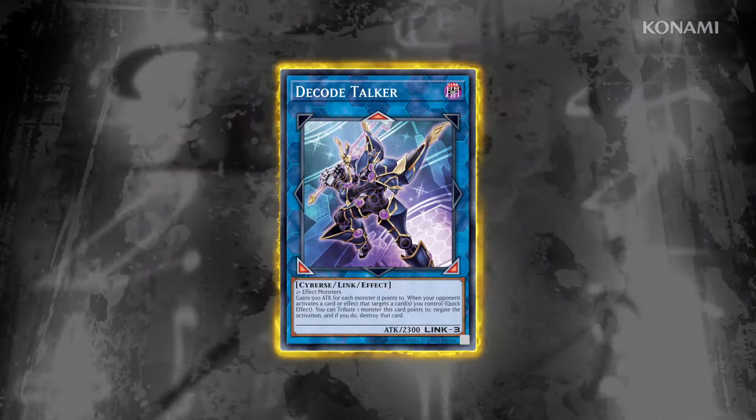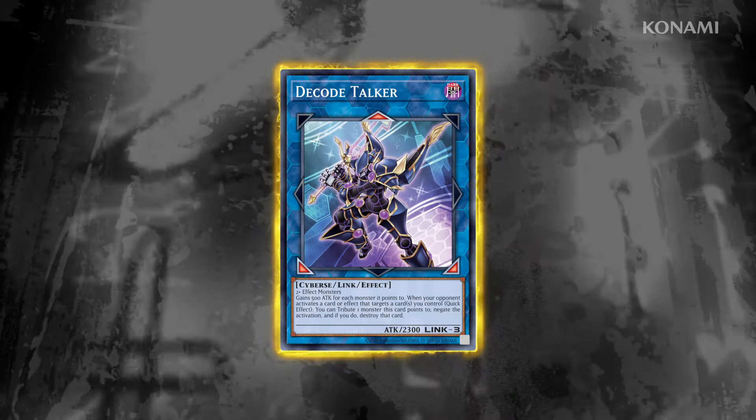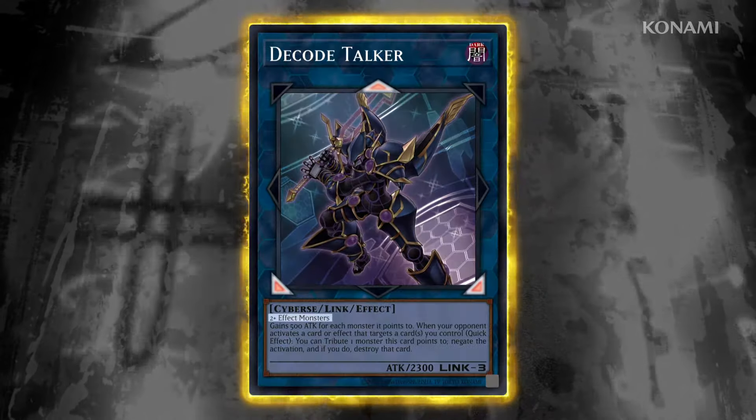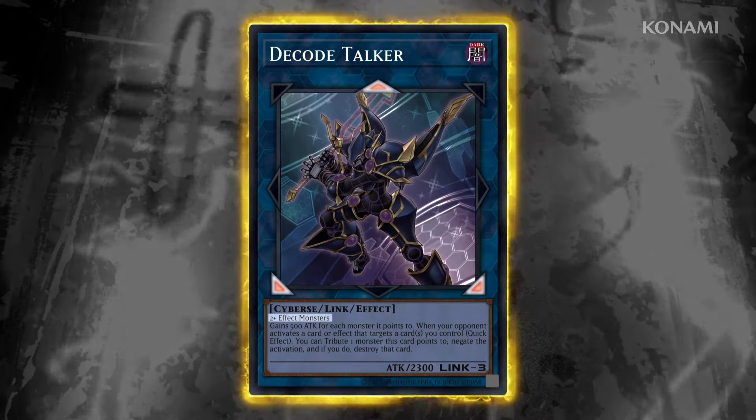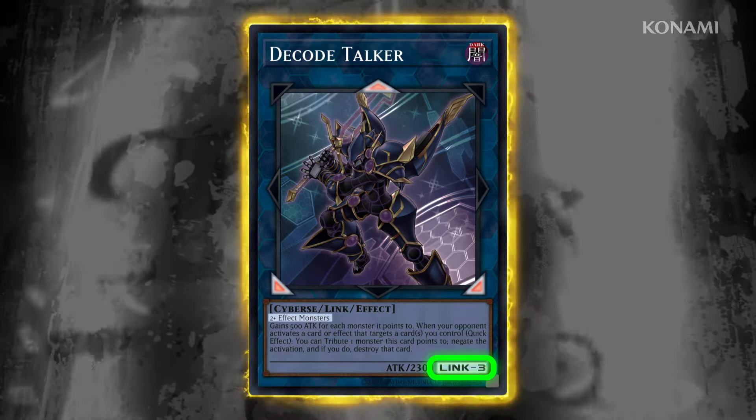To special summon a Link Monster, you need at least as many face-up monsters on the field as the number of Link Arrows on the Link Monster that also meet the requirements listed on the Link Monster. This number of arrows is also the Monster's Link Rating.